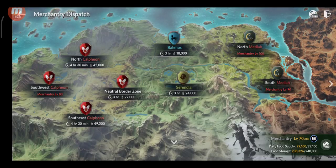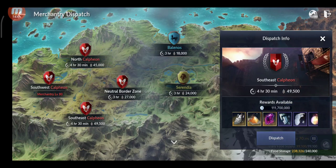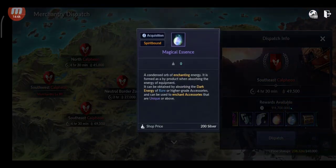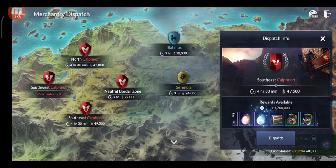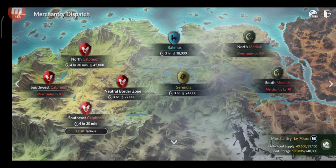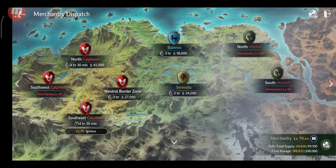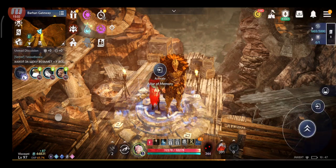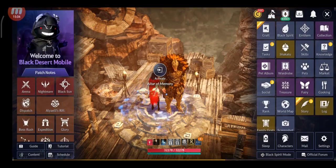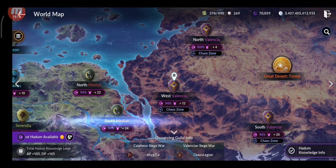For merchantry, if you can't do it manually use dispatch mode. You can get black ball chests, condensed dark energy fragments, all kinds of fragments, essences, and magical residue — lots of important stuff that adds up. It's also very good for farming black pearls, especially if you do it manually.